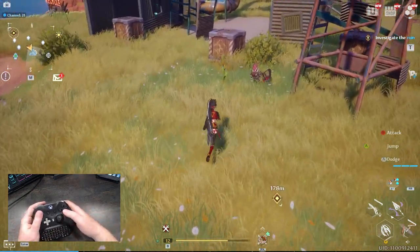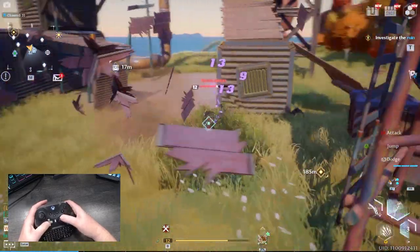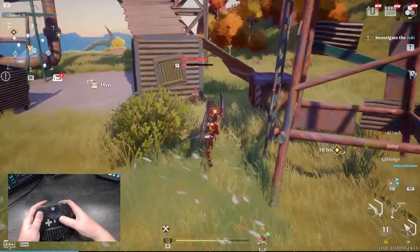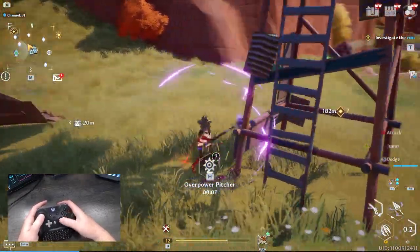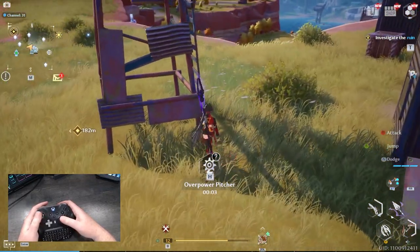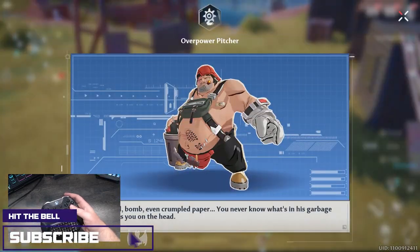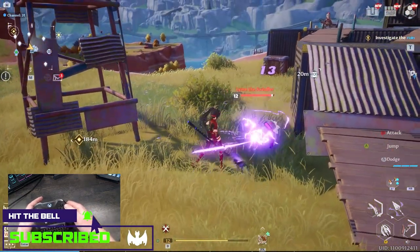Let me go fight this enemy real quick — bringing out my arrows, bringing out my superpowers, pulling that fire, then bringing out my spear. As you can see where it says 'press H,' some things currently do not map to the controller yet.